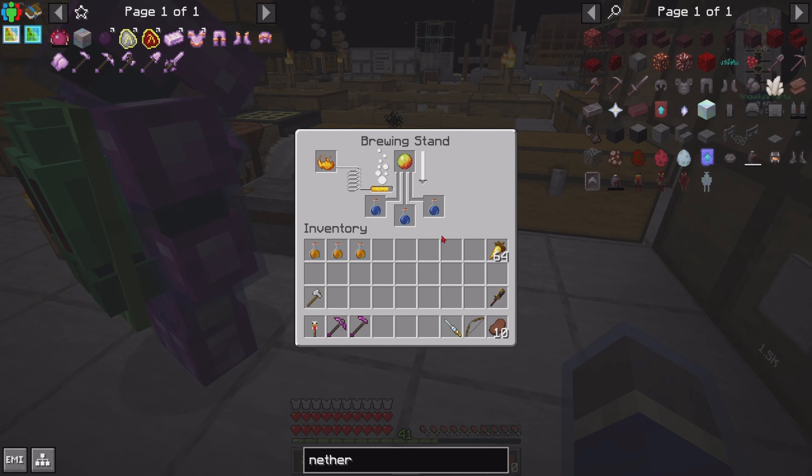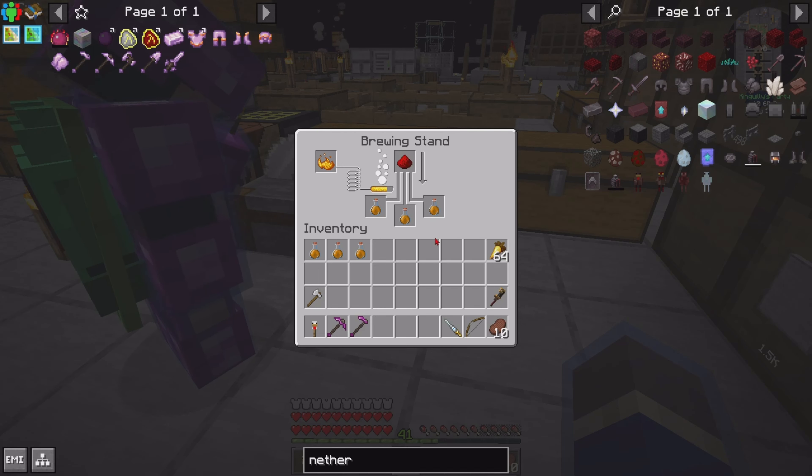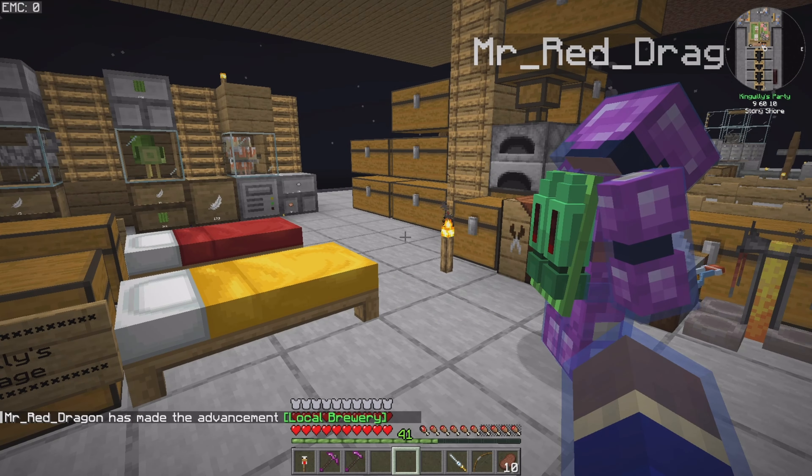This is all standard vanilla Minecraft. I'd like to make a gigantic auto one, but at the end of the day you never use it - a lot of resources going to a project for something you're only going to need six potions from. There we go - I've got mine. We've still got 14 uses on that blaze powder - that's very economical.